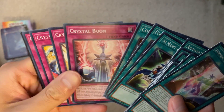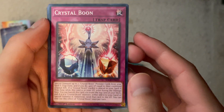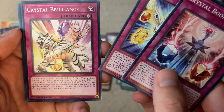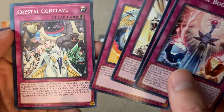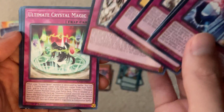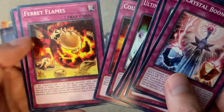A lot more trap cards than I expected — Crystal Beasts didn't really run traps back when I played, but maybe now they do. Crystal Boon — nice art. Crystal Miracle — I think that's new. Crystal Conclave — I think this one came out before. This is the one that cheats out the Ultimate Crystal dragon boss monster, which I guess is now the mid-boss since there's a new final boss. Counter Gem — that's probably new.